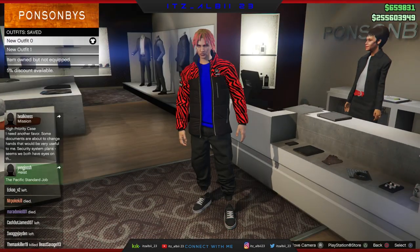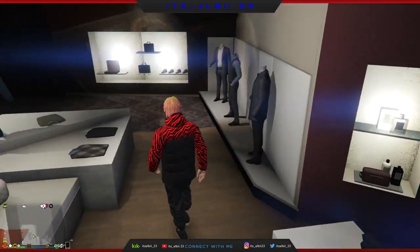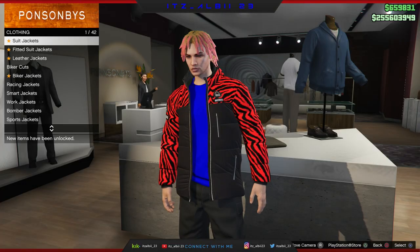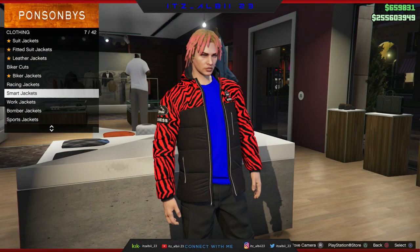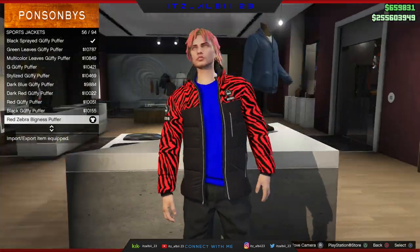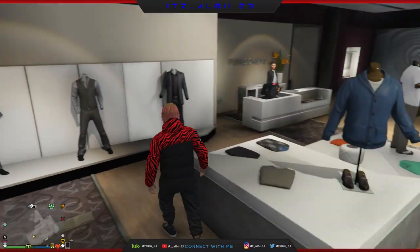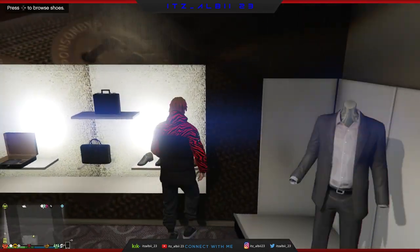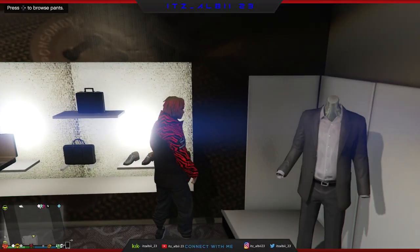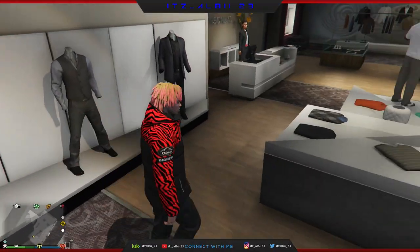So today we're making a red outfit with the racing boots and the racing gloves. We're gonna make the first outfit. The first outfit has to have the red zebra thickness perfect jacket. Put that on. Also have the black joggers and just put some black skate shoes and don't have no mask,